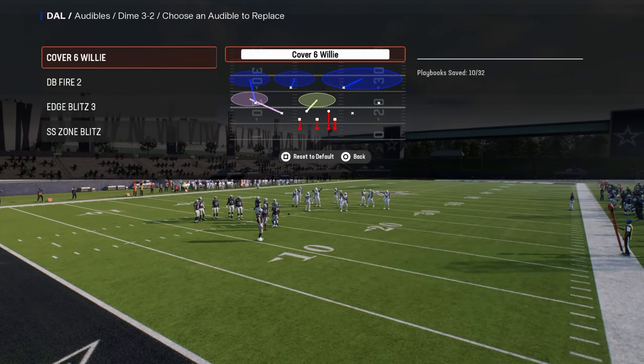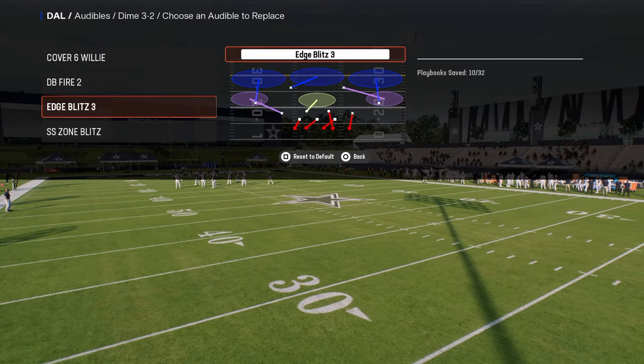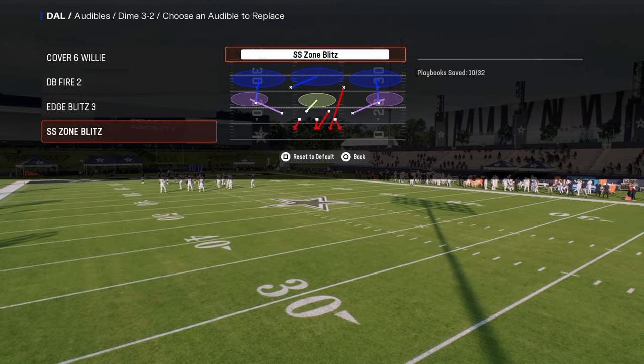These are the audibles that you should have for dollar: cover six willy, DB fire two, edge blitz three, and strong safety zone blitz.